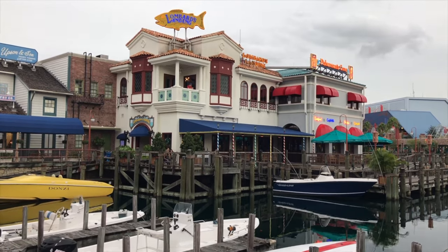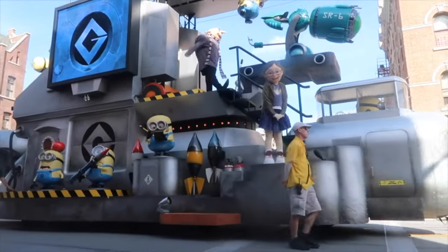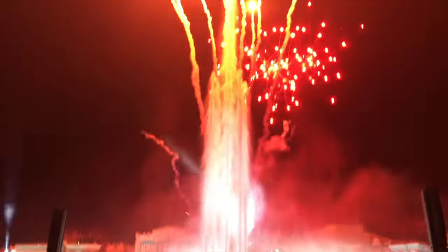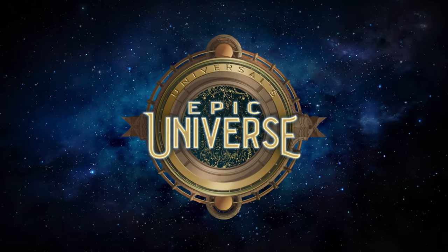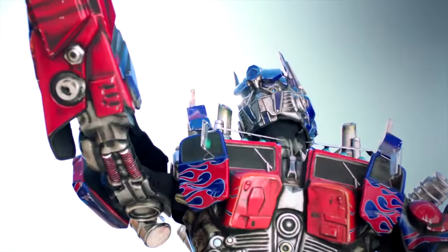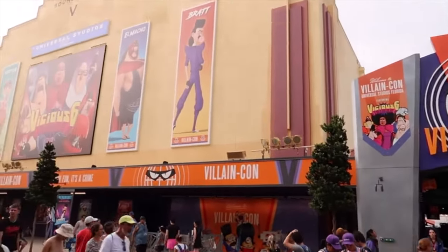Unfortunately, there aren't any parades or nighttime spectaculars at Universal Studios Florida currently, but the park did announce that they are working on new entertainment to replace the Universal Superstar Parade and Universal Orlando's Cinematic Celebration, which we hope will be coming to the park as soon as possible. With the third park Epic Universe currently under construction with an ambitious deadline for 2025, you might be mistaken that Universal Studios Florida will have nothing new to offer, but this couldn't be further from the truth, as a few projects are already underway.